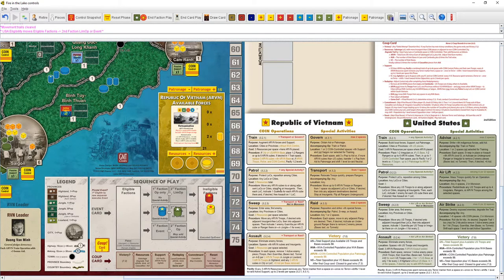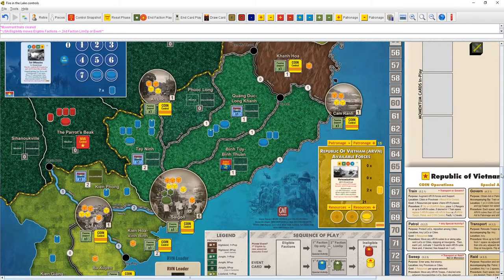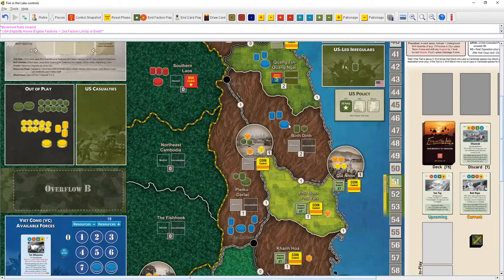So what are we going to do — train, patrol, sweep, or assault? We can't assault because nothing is really exposed. We have troops in Ben Din with VC guerrillas in the same spot but nothing is exposed, so we can't kill anything. We probably want to sweep to expose things and put pressure on the VC right away.